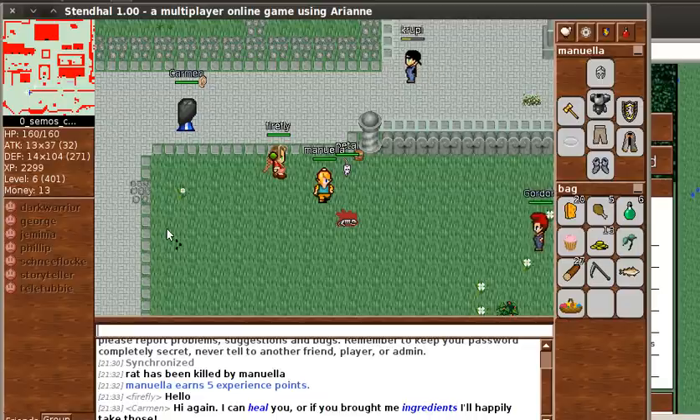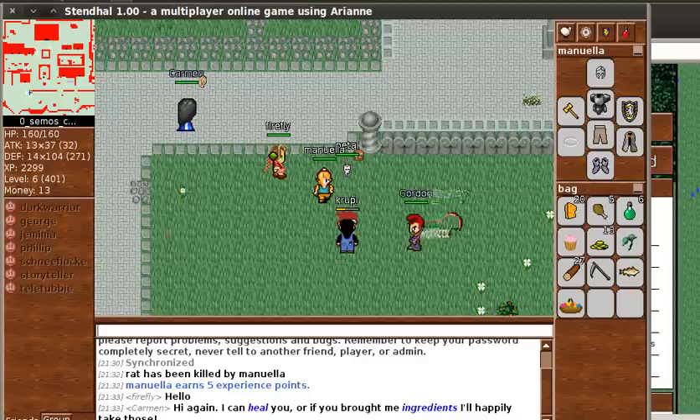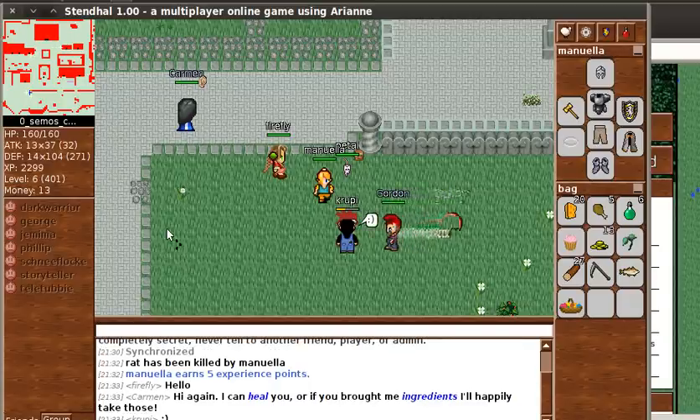There are over 100 quests in the game and they could be anything from healing the sick, passing messages, killing some creatures that need to be killed, solving a puzzle, playing a game, or collecting hidden items. There's really a big variety.